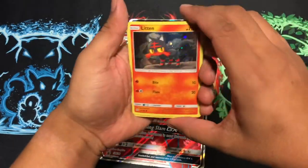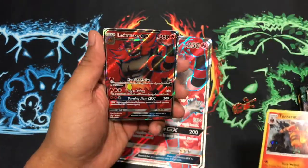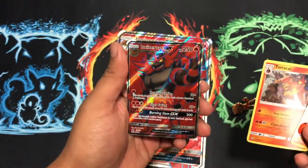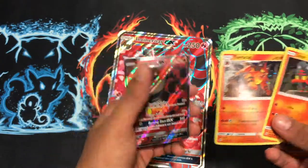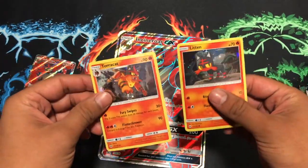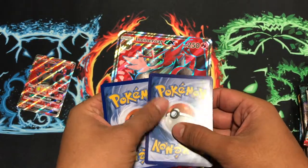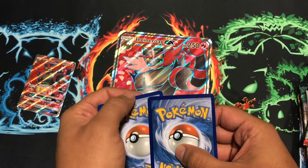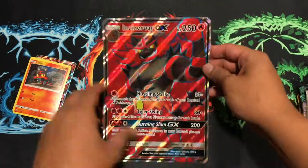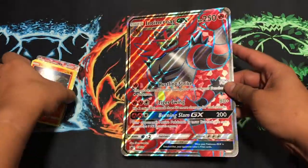Alright, so we've got the Litten, Torracat, and the full art promos. I really love that they're doing full art cards for promos now — just amazing. But these come bent, which is kind of sad. There's even a little chip in there. And then we also get the jumbo full art Incineroar GX — put those to the side.